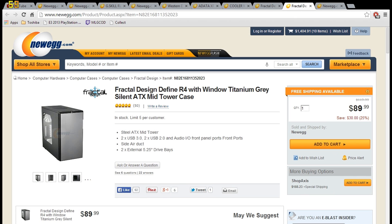For the case, the final piece of the build, I went with the Fractal Design Define R4 windowed titanium gray silent edition. This is going to be one of the quietest cases — the fans are almost silent, it's got noise dampening, and it has really good airflow. It's a really good looking case with a window on the side so you can see that motherboard and GPU combo.